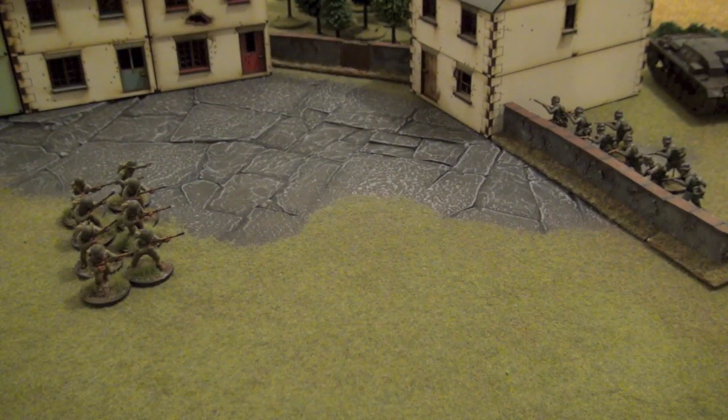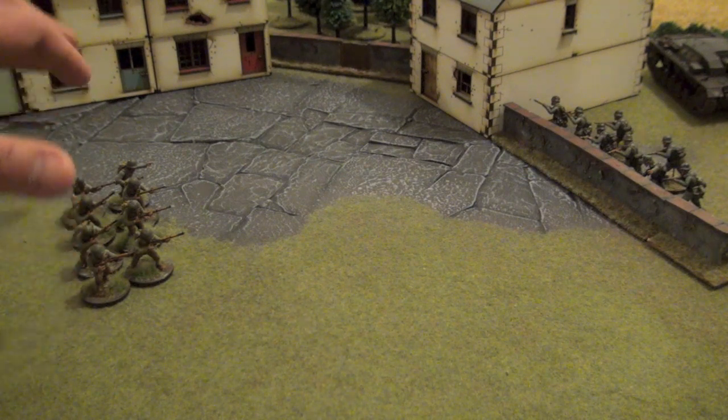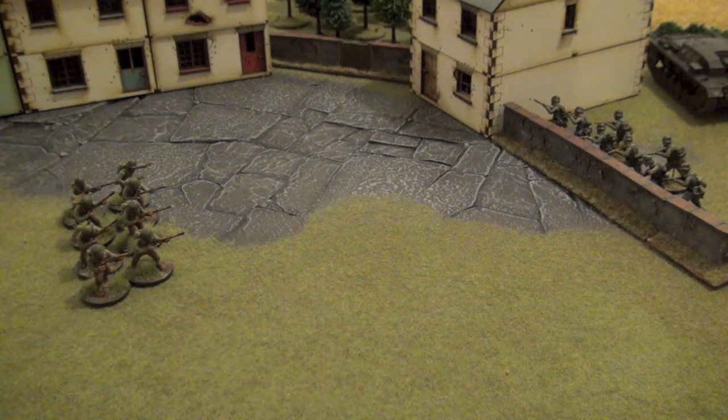Tonight we'll go over the shooting mechanics between infantry. The setup for the board right now is we've got the Americans here with an 8-man squad — 7 riflemen and 1 NCO with a Thompson. And over the wall we've got the Germans: 7 riflemen with 1 NCO with a small machine gun.